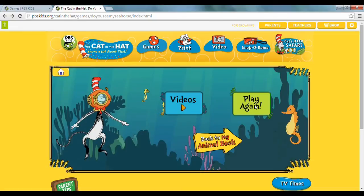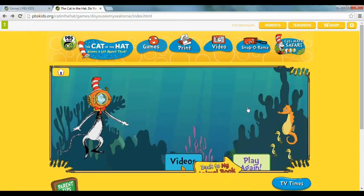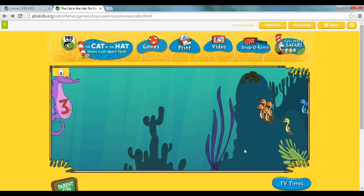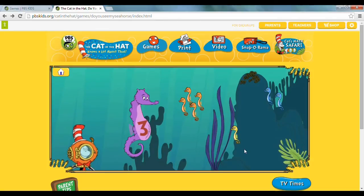Alright, let's play again after the Cat stops. This time we're going to do the hard one. The hard one is kind of hard because you actually have to add 2 groups together to make the target number.